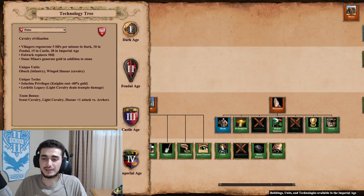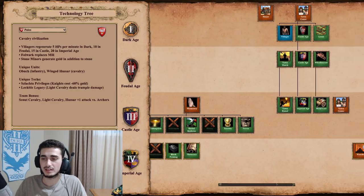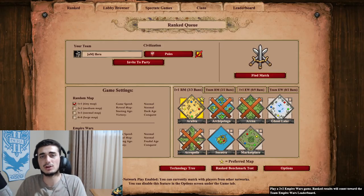Going to the Monastery, they get Redemption, Sanctity, and Block Printing — so they have the important techs in the Monastery. Definitely not bad, not great but not bad. Their eco upgrades are all there as well. That's a pretty good overview of the Poles.